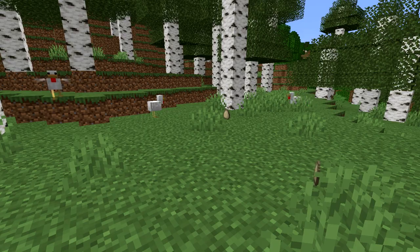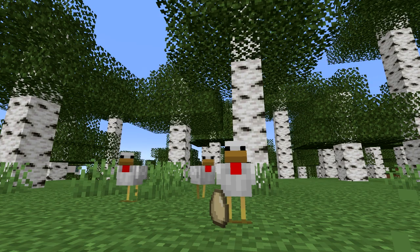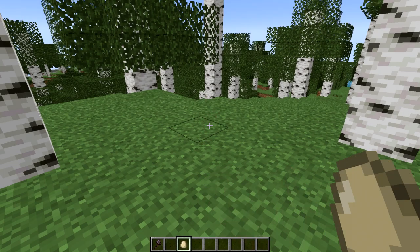They lay eggs, which can be very useful. If you right-click with an egg, there is a chance to spawn a baby chicken.